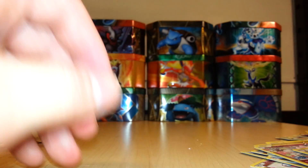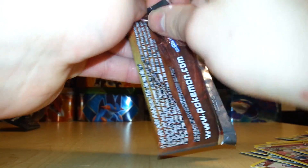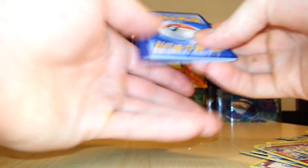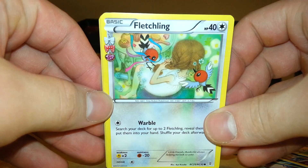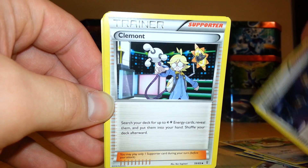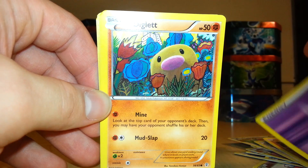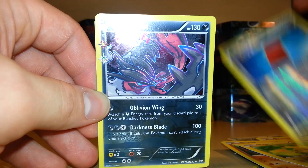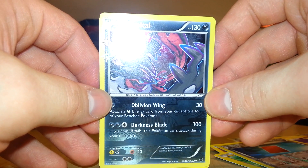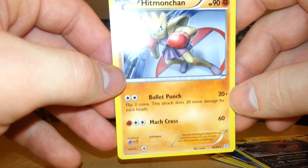So far just the one Ultra Rare. We'll see what I get out of my fourth and final pack — it has Pikachu on the cover art. I'd definitely like to pull the Radiant Collection Pikachu card. We start off with a Fletchling, Trainer Olympia, Trainer Clement, Rhyhorn, Energy, Diglett, Pikachu, a Trainer Red card, and the Radiant Collection card is a Yveltal, which is an uncommon. The rare out of the fourth and final pack is a Hitmonchan Non-Holo.